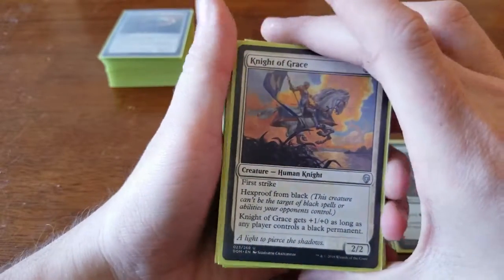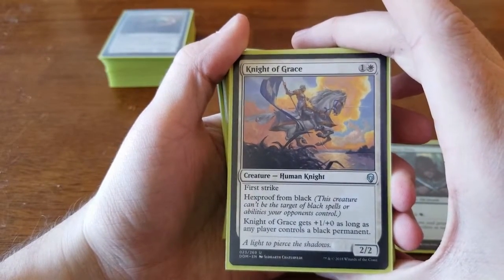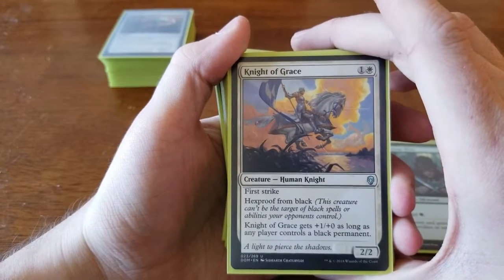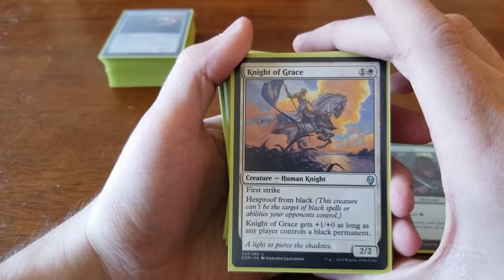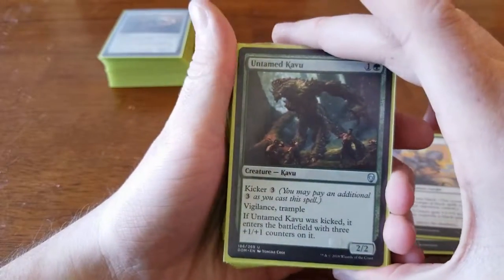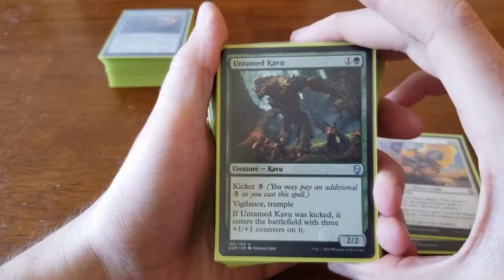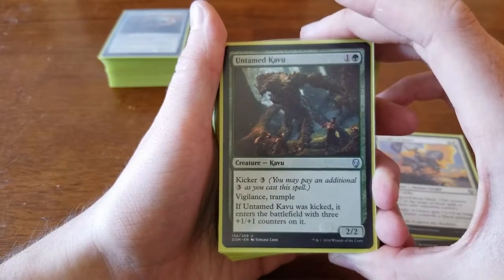We got Knight of Grace — one and a white. First Strike, hexproof from black, and gets +1/+0 as long as any player controls a black permanent — so it's a 2/2 that can become a 3/2 with First Strike. Can't be touched by black spells, which was really important because there was a lot of black removal being played. Red removal went through, but this basically fought and won against any low-cost creature and did a lot of work. We got Untamed Kavu — one and a green, a 2/2 with Vigilance and Trample always, kicker of three to become a 5/5 with Vigilance and Trample. Two keywords on a two-cost creature is really good. We didn't draw it once across five games though.